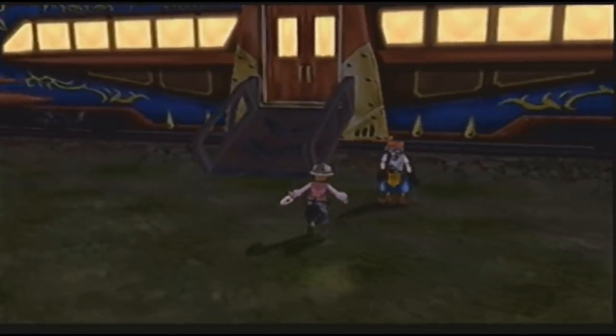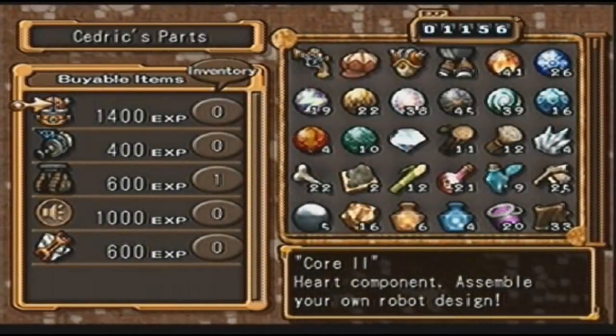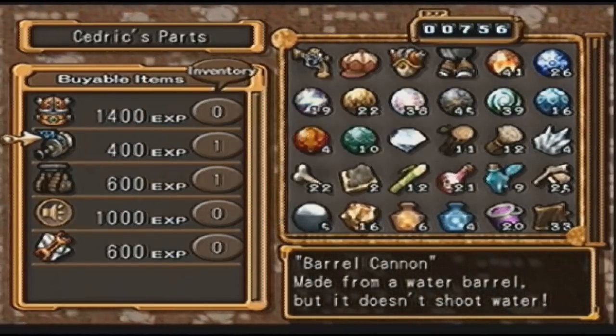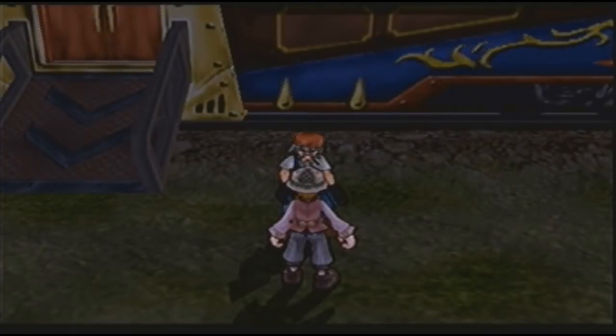I've been building up Steve a little bit, so hopefully I've built him up enough. But apparently there's something else you can do that I did not know until now — you can recruit party members! I think that'll be really good to do, and repairs are finished. Let's upgrade the ride pod. I have 11.56 experience. I should get a barrel cannon. And let's get a shield kit, too. Definitely have to invest in a core soon enough.